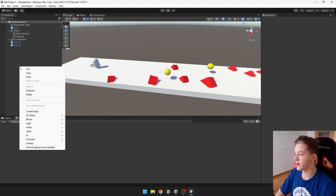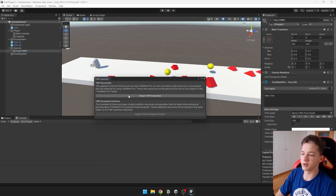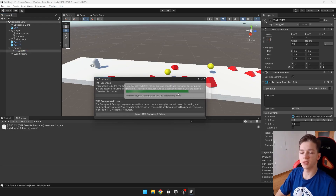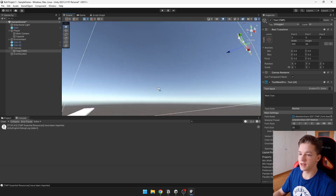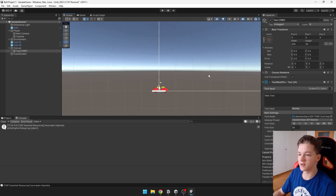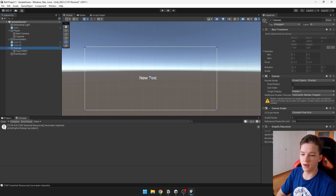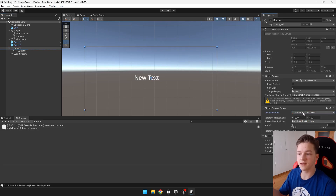Right-click in the hierarchy, go under UI, and for the score we can create a new text. We can use TextMeshPro and you will be asked to import it, which is just a better tool for creating text. Now we can see that the big canvas got created. Switch to 2D so we can see it better, zoom out — this is basically what the player will see on screen. It is better to set the canvas scaler to scale with screen size, which will make it so on all devices the game looks its best. The canvas will just scale with the screen size.